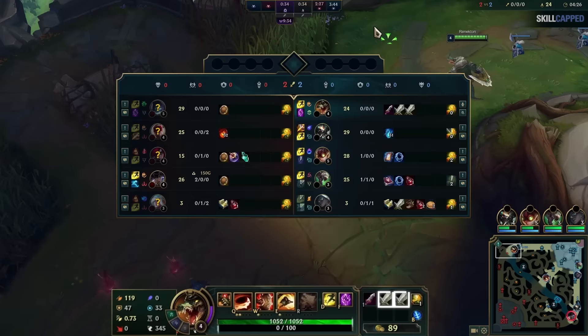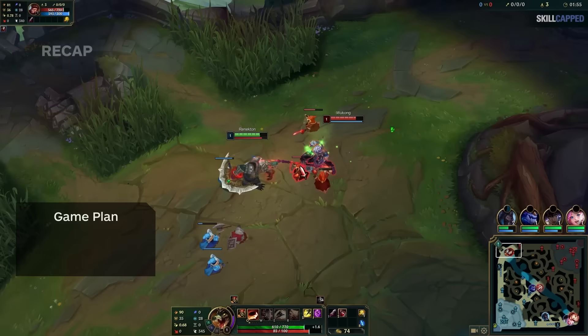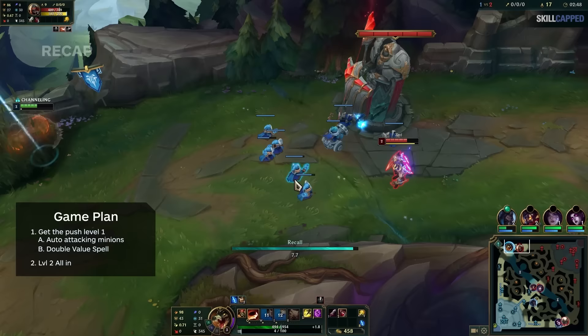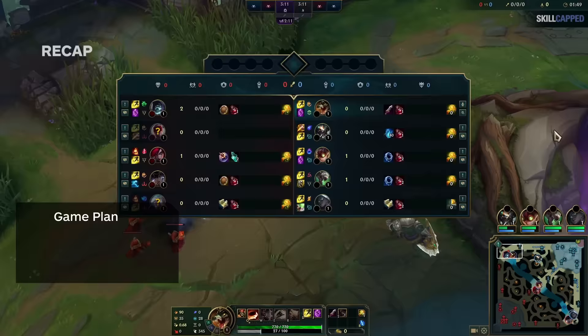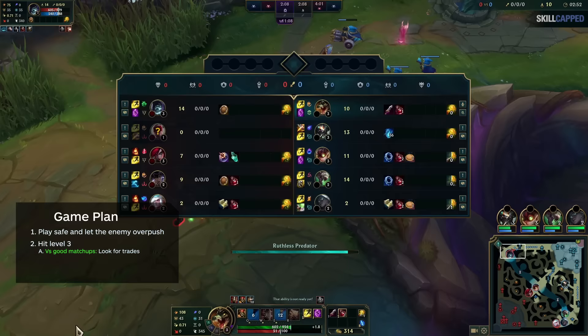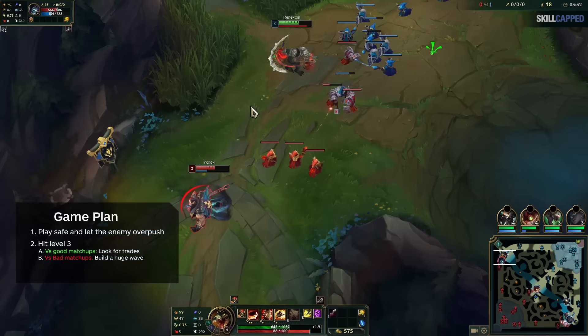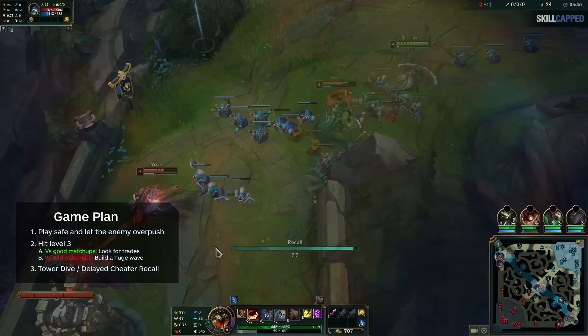If instead the enemy is too healthy, you just push the wave into setting up a recall — a delayed cheater recall. So you now have the item advantage and the enemy is pushing back into us. Whenever they overextend, we can look to trade with our item advantage, setting up a solo kill. Quick recap: level 1, get the push lead. If you do, either get a level 2 all-in, or cheat a recall and look to trade on the opponent. If you don't get the push lead, play safe, take as little damage as possible. Once the wave crashes, hit level 3 — that's your signal to play aggressive. If the enemy doesn't get themselves killed, you'll hit level 4 with a big wave, then either tower dive if they're low, or do a delayed cheater recall and look to trade aggressively as they overextend.